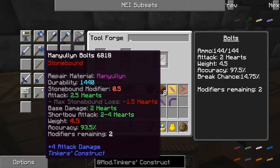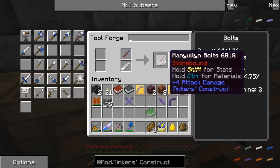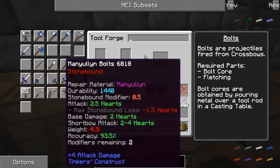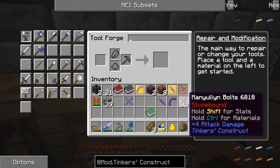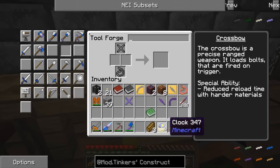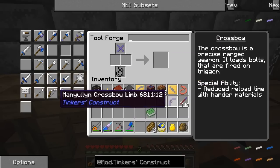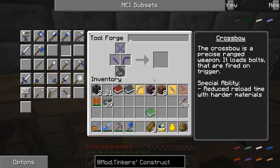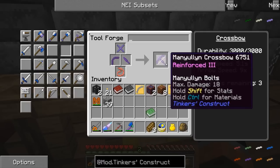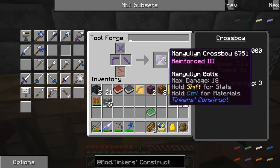It poured - netherrack bolt! That actually looks like it worked. Now we just need to craft a fletching. I'll grab one feather and combine it with our fletching pattern to give us our feather fletching - accuracy of 91. Our valid materials for fletchings are feather, slime crystal, and slimy leaves. Here's our bolts: netherrack bolt, feather fletching - that gives us 144 manulin bolts. Wow, base damage of two hearts, short bow attack of 2.4, accuracy of 93.5%, and it has two modifiers on it.